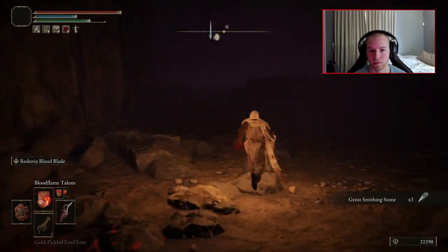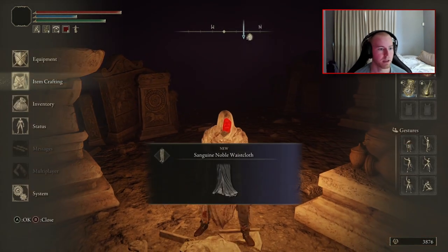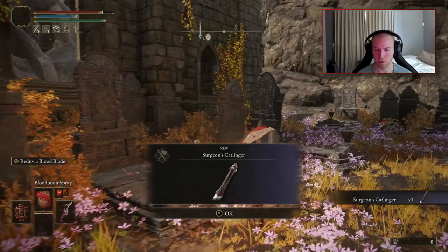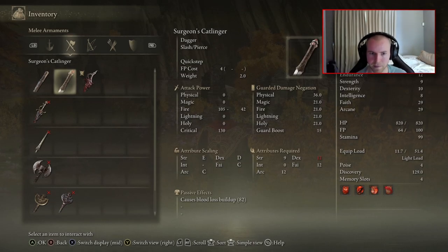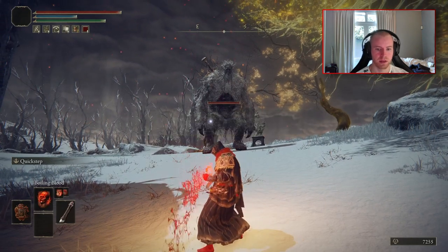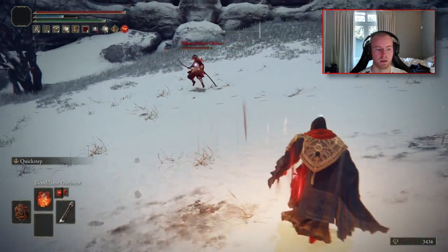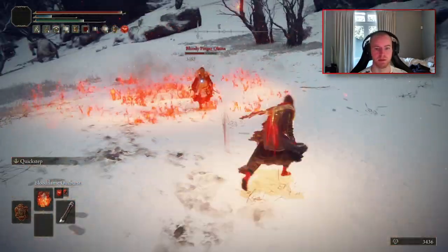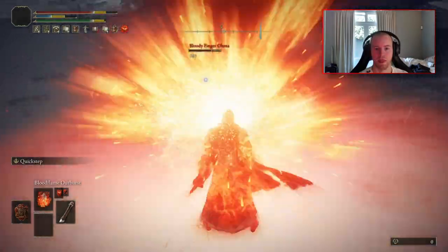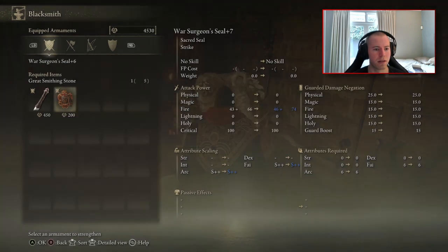Before taking on Mohg, I decided to beef up by picking up the Sanguine Noble set, which granted passive HP regen — huge for this build — and bonus Faith and Arcane. I then doubled back to Altus to pick up the Surgeon's Catlinger, which gives an additional 10% boost to Bloodflame incantations, making it a no-brainer to carry in my offhand. I then used a teleporter to the Mountaintops of the Giants to pick up a better seal from Okina, the Rivers of Blood user.